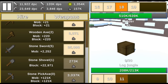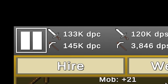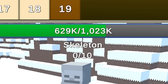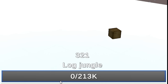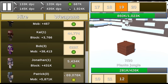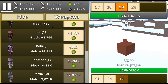A few minutes later I have 4.5 million dirt — let's buy the stone pickaxe. That just skyrocketed my damage per click. I kill jungle logs instantly as well as the mobs. Level 19 mobs have 1 million health but I still kill them instantly. I now have 5.5 million experience — I can buy Jonathan! Look at him go, absolutely obliterating these blocks. Level 12 blocks are jungle planks — Jonathan is still destroying them. Next we have Patrick, costs 69 million experience and does 5.8 million damage to mobs.